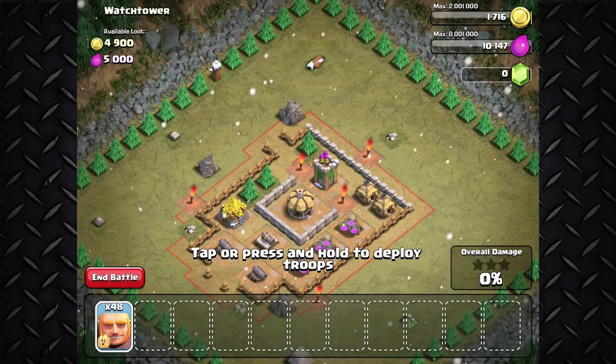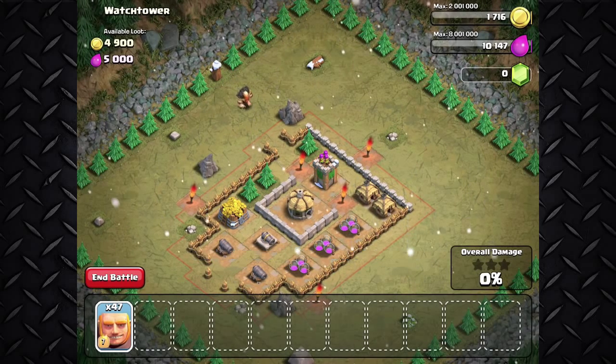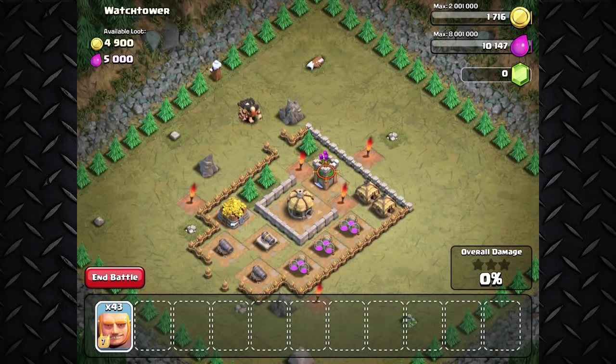Now we're getting them at level 7, so I'm pretty sure a lot of champion players are going to be using these guys just because they're really good at luring clan castle troops. Although they're not as strong as the golem, they can stay in the fight for a little while to pull out the clan castle troops, and they walk close to walls, so that's really good.